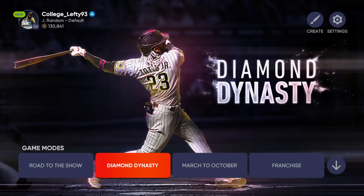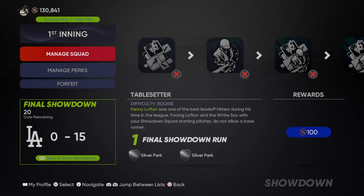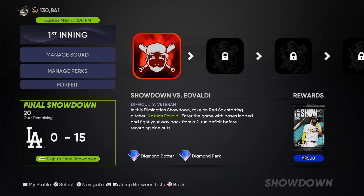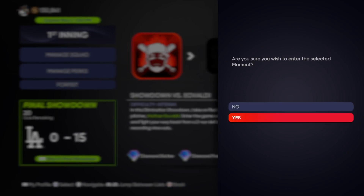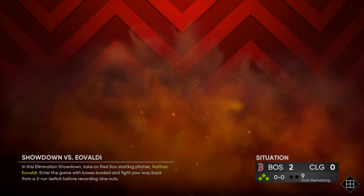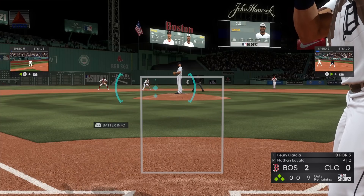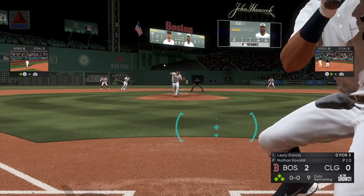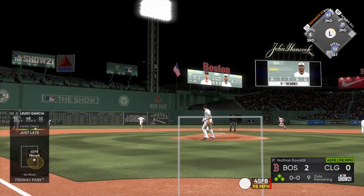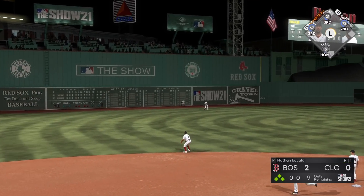Now you have to complete that showdown boss, but there are a couple of tricks and tips I want to recommend. It's very easy to complete. Once you've skipped the first five moments by entering and quitting out, you'll receive a 'better luck next time' menu — but continue on with your run to the first showdown. Here we're facing Nathan Ivaldi with the bases loaded and nine outs left, and even a beginner could complete this. All you have to do is put the ball in play.